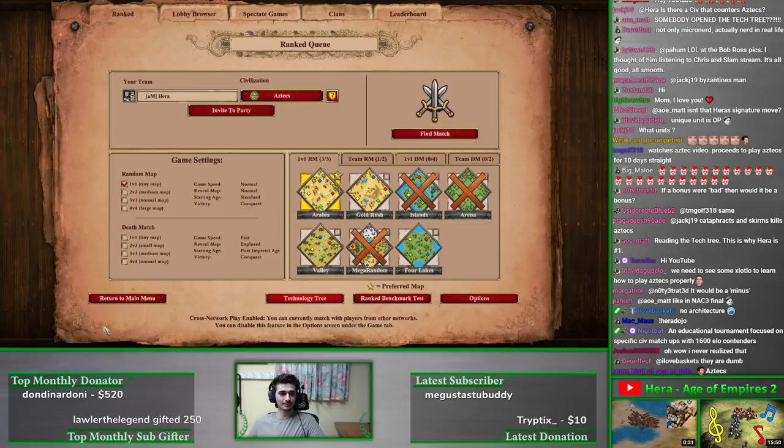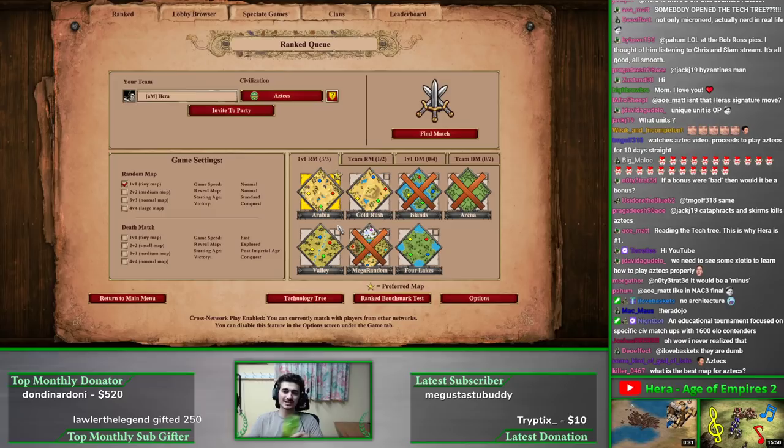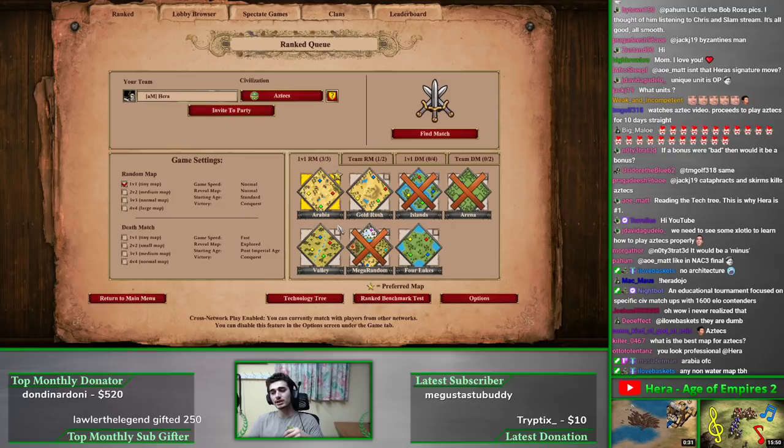Late game eco is okay — missing Guilds and Two-Man Saw, but pretty solid overall. In theory, Aztecs strike me as a very good economy civ and a very aggressive civ in the mid game. Going for some monk option in castle age will be very good — monk-siege, maybe with some eagles. You could play archers or skirmishers, and in late game you probably want elite eagle warriors, Atlatl skirmishers, siege onager, siege ram, and monks mixed in.